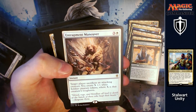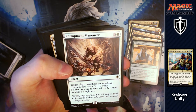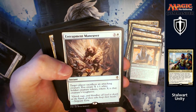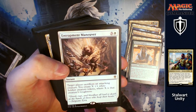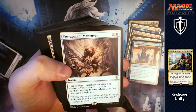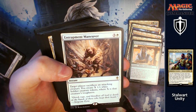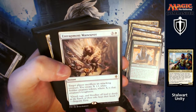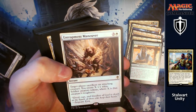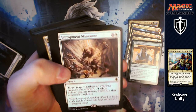Entrapment Maneuver: for three and a white, target player sacrifices an attacking creature and you create X 1/1 soldiers where X is that creature's toughness. They get to choose which attacking creature, but if you've got all the taxes up they're only really going to try swinging with one. If you can kill one of their big threats and create a nice little army, great.